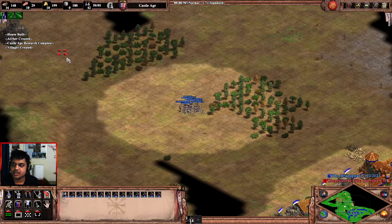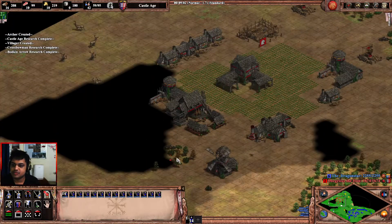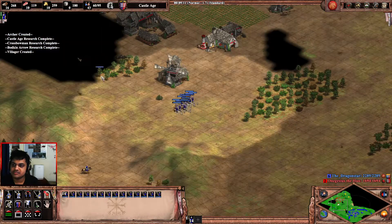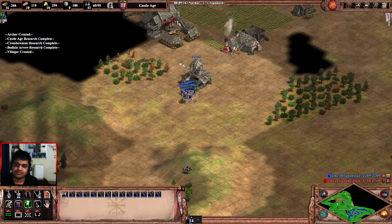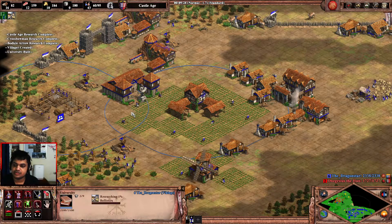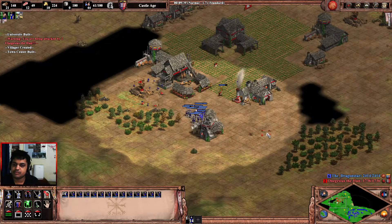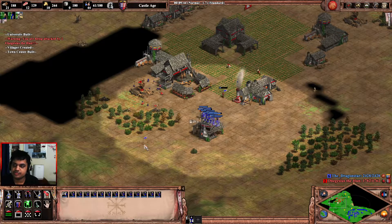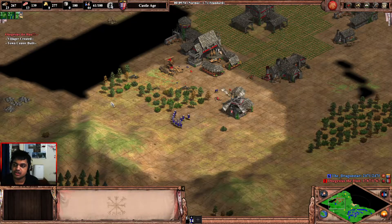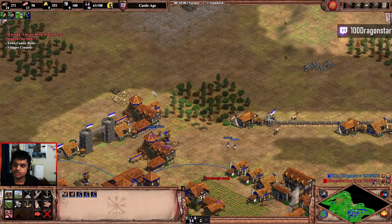These 12 farms will allow both of my town centers to keep working. I'm not going to be making any more archers until I have enough wood for ballistics, which is around 300 wood. By the time I reach my opponent's base with crossbows I'll have ballistics and a town center to support my economy at the same time. From this point on it's the same follow-up — getting ballistics and making sure your town centers are working. New villagers also go inward.